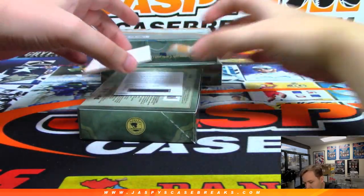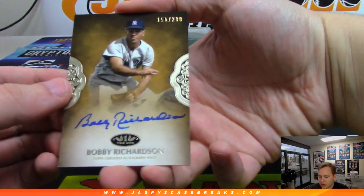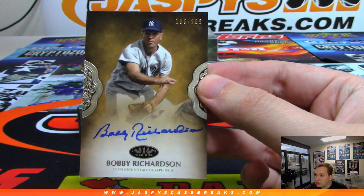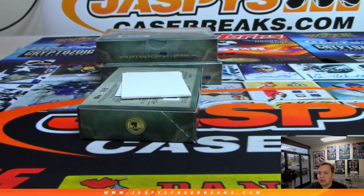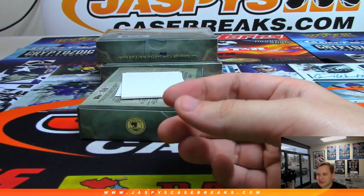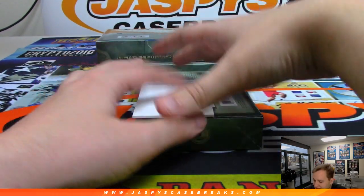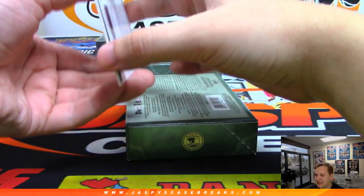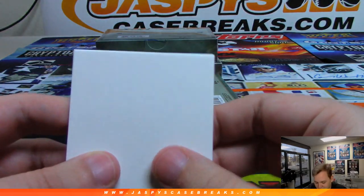Next one is an autograph of Bobby Richardson, number 299, old school Yankee. That one is going out to Scott Cooper. Yeah I remember that Trout triple Threads, that was pretty sweet. That was tough as an Angels fan to put that in the product, but I'm glad he got it — that was a cool hit.